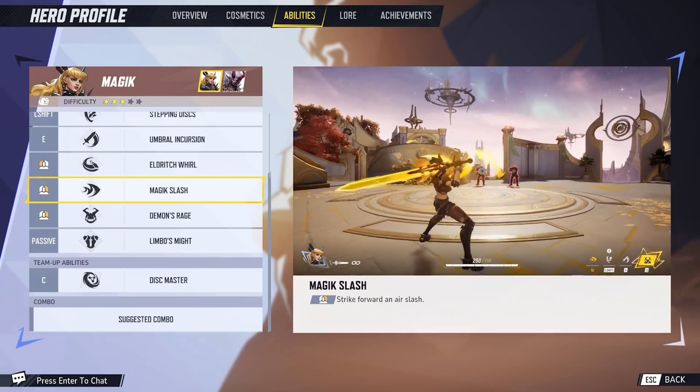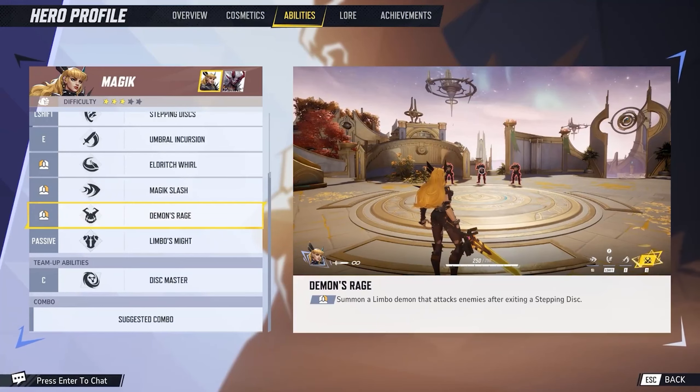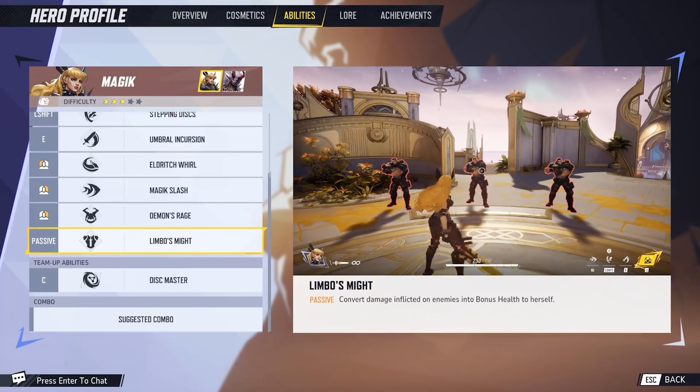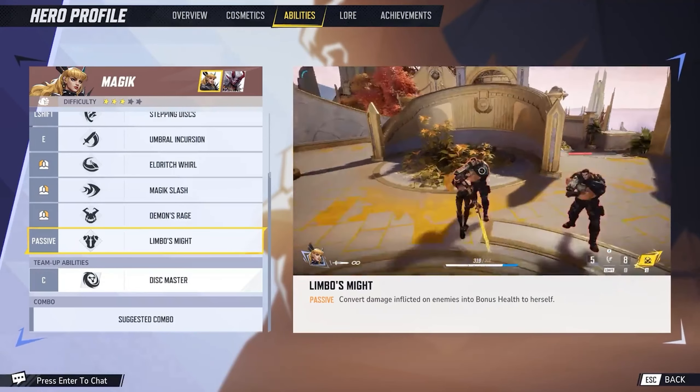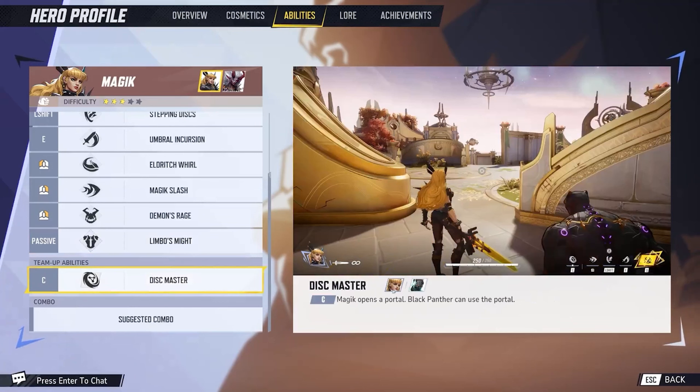Magic Slash lets her charge up and strike forward with an air slash from range. Demon's Rage is her passive, summoning a Limbo Demon that attacks enemies after exiting a Stepping Disc. Her Limbo's Might passive converts damage inflicted on enemies into bonus health, which is a great counter to her slightly low health bar for a melee character. Her Dark Child form deals more damage with a powerful red magic on top of the yellow magic, and keeps the bonus health generation going to maintain the form.